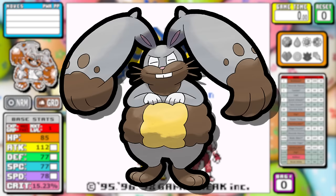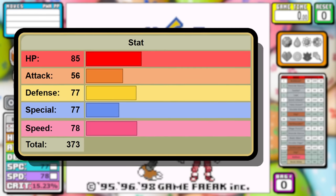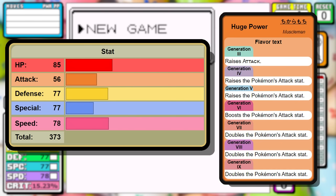Diggersby doesn't have crazy stats at first glance. It's fairly balanced and about in the middle of the pack. Today I'm going to make a very rare exception and simulate an ability in Gen 1. Huge Power — or as they say in Japan, Muscle Man — doubles the Pokemon's attack stat. And while it doesn't exactly double the base attack stat, that's what we're going to be doing today.